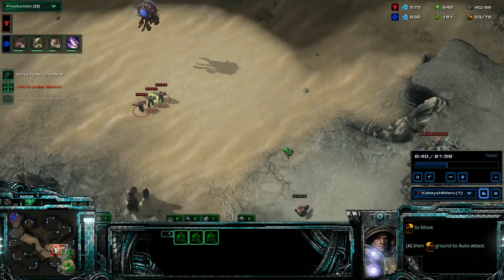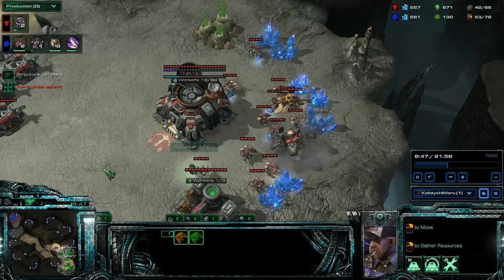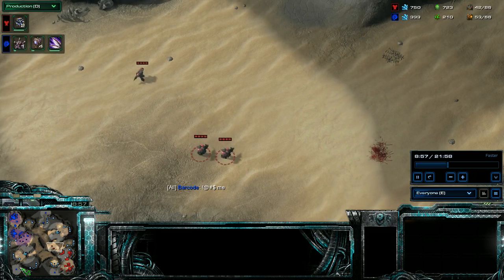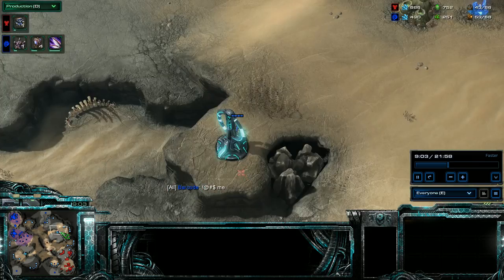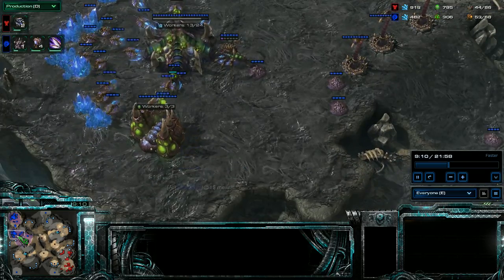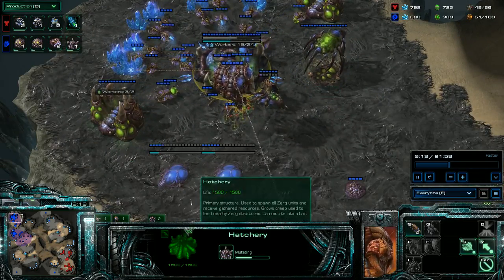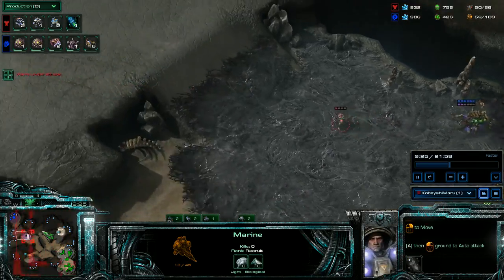So I send the marines out, kill another overlord. He's really annoyed - he keeps losing overlords and lings. I send one marine to every tower and one up to the base. The hatchery is turning to hive.